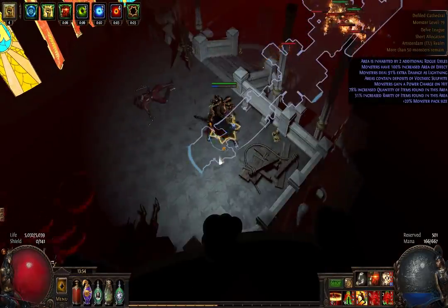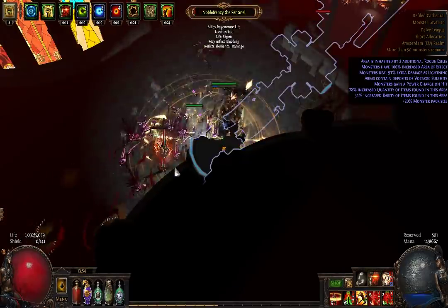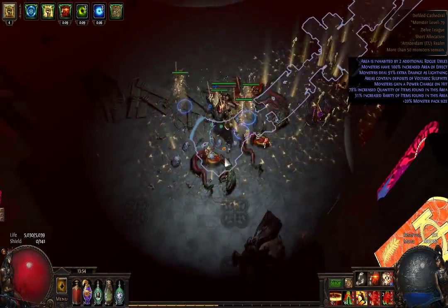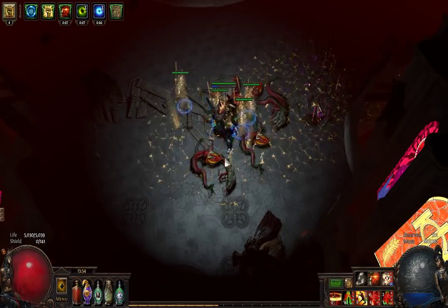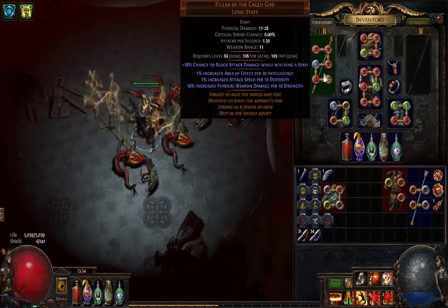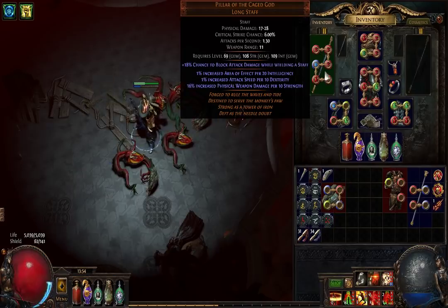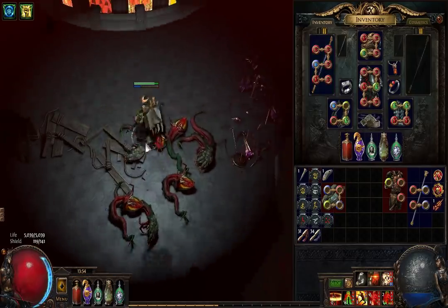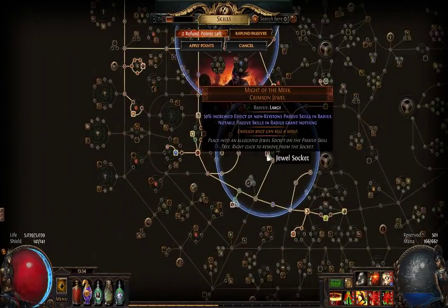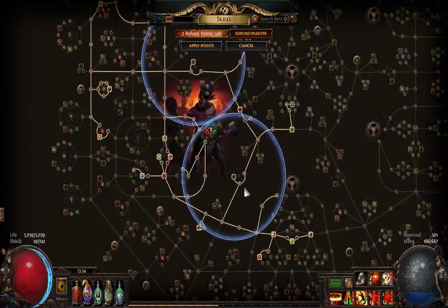I don't think we need to add much more. I'm going to be playing a private league with my guild at the start of Betrayal, but if I weren't I would definitely do my league starter as a Pillar of the Cage God build. It's really really good and it felt great leveling the whole time. You can look at the skill tree for a bit — it's not very interesting.